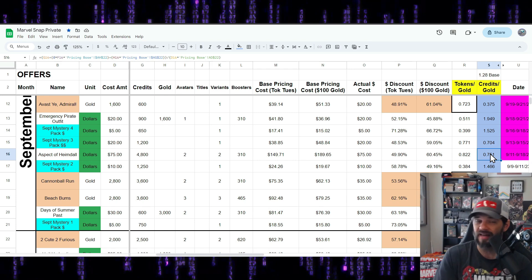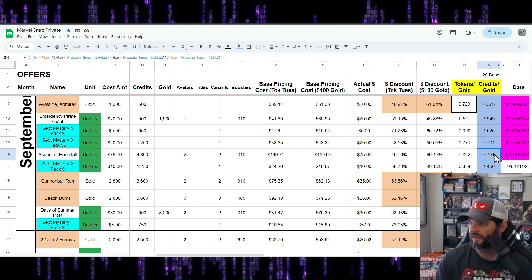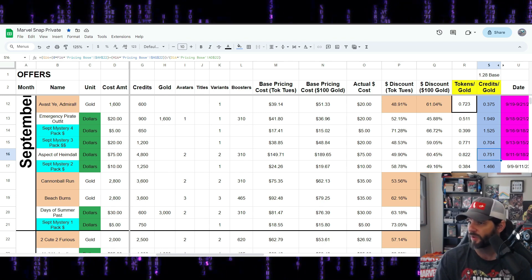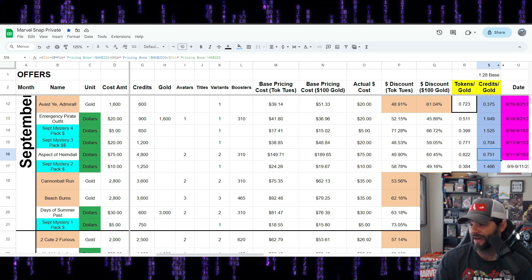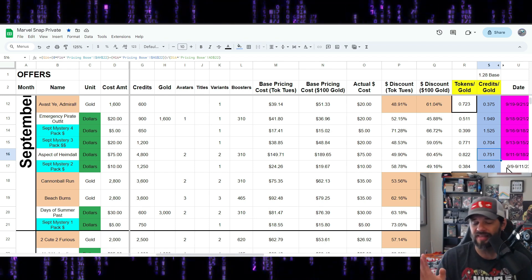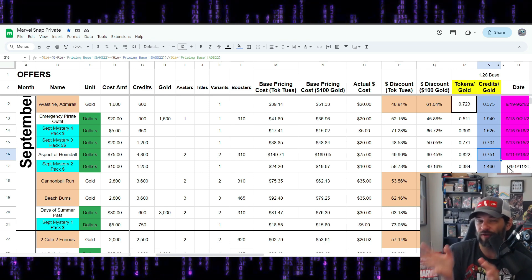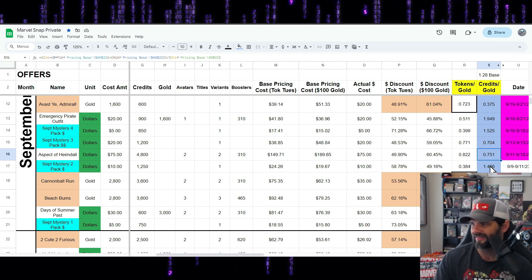Credits per gold is pretty bad. It's nice to get credits as a bonus, but 0.7 is not a great number for credits per gold. When you do those daily mission refreshes, that's about a 1.28 gain for credits per gold — this isn't anywhere near that, it's about half. So as I look at this, I think krakens and whales are going to do what they're going to do. I want them to spend to support the game, but I think this is a fringe offer even for them.